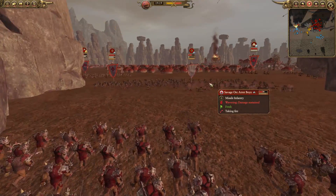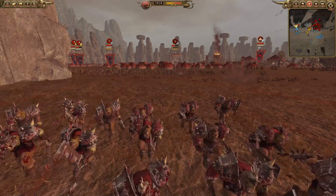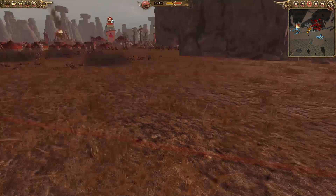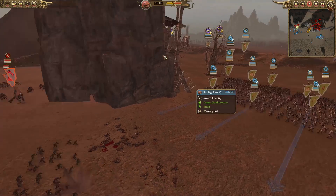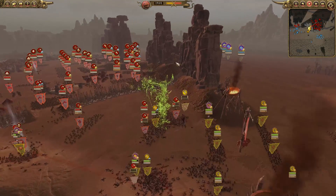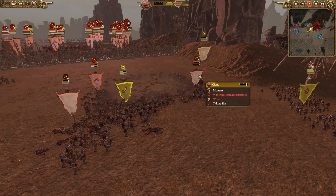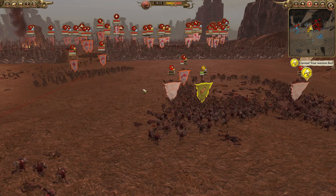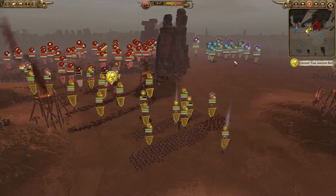Over on the right flank the archers are disintegrating the savage orc boys and routing them, which is going to allow the biggins to keep pushing forward. We also have the goblobber throwing artillery, taking away savage orcs and making it much easier for these guys to push up into the battle. There was a bit of a lag spike there, hopefully that doesn't persist. The infantry going in, routing the right flank — and hopefully that's going to allow them to keep pushing, as that flank hasn't engaged yet.